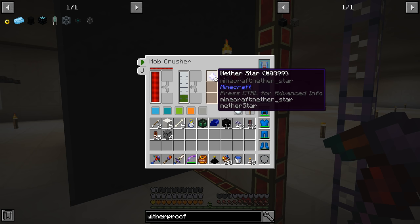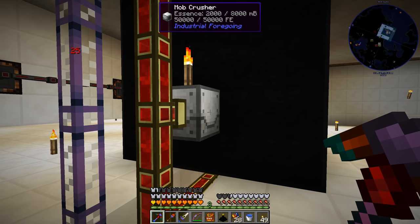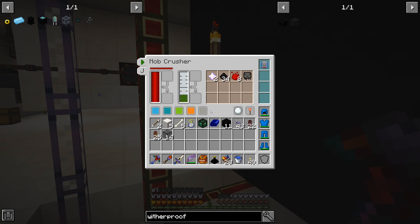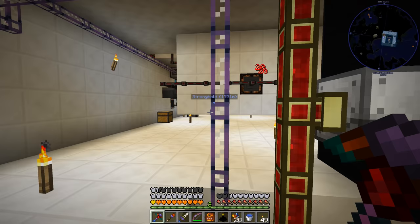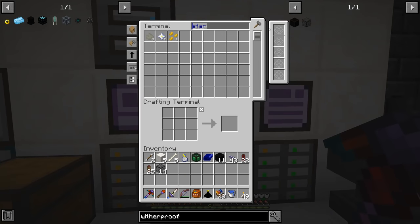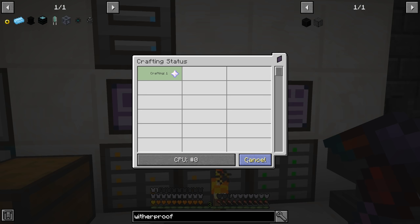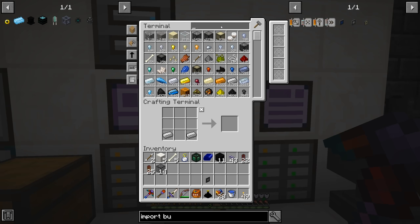The missing nether star is inside the mob crusher and we are getting supremium essence too. We just need to put an import bus on the side of the mob crusher. The recipe didn't complete because the star is in there rather than the system. I'll request another nether star — we should have two crafts pending. Let me cancel those so we're not eating up CPUs. Let's craft an import bus: we need a sticky piston from a slime ball plus a piston, then import bus with acceleration cards and ME glass cable.